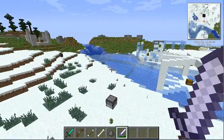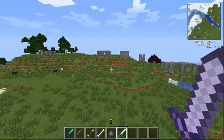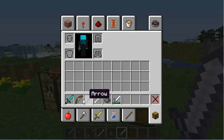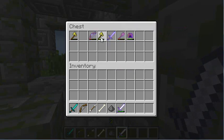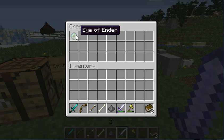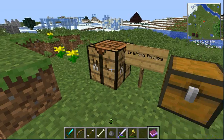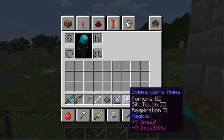One of the coolest things about this plugin, in my opinion, is the ability to identify items. I'm about to show you how to identify an item that you find that happens to be unidentified. We've got an unidentified golden axe here. In order to identify it, you take three books and an eye of ender, put it on a crafting table like so, plop them down, and it gives you an identity tome. You right click with the identity tome, and it'll take the first unidentified item in your inventory and just pop you out an identified item.